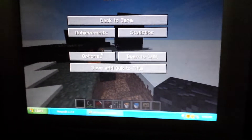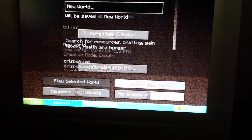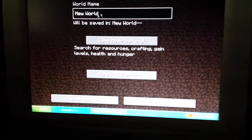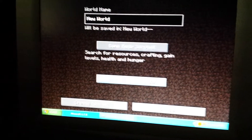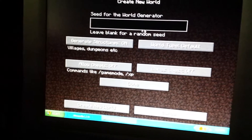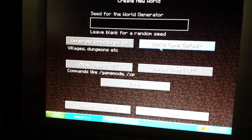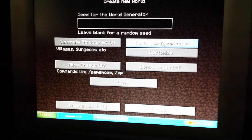To show you how — if you want to know how to do a flat world — I'll show you. So you just make your world name, choose what game mode you want to be in, click more world options. If you want to do a seed, you can type a seed. To get the flat world, you just have to click this thing that says world type default, right here.